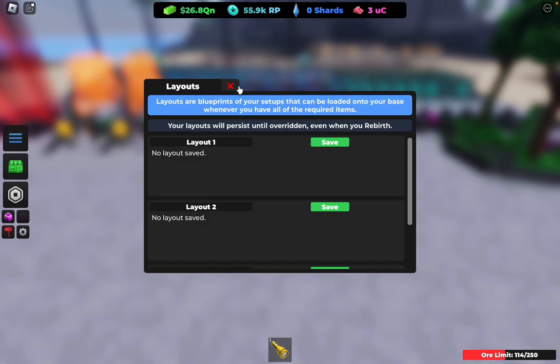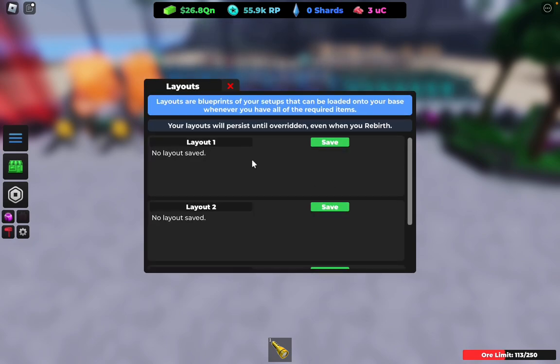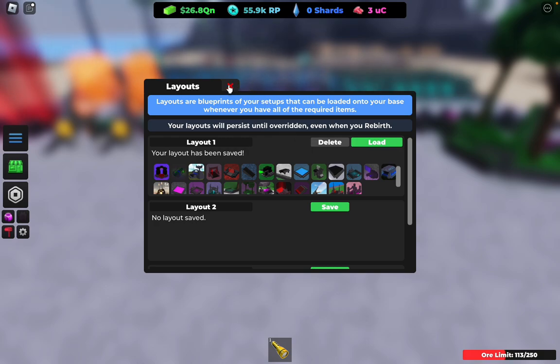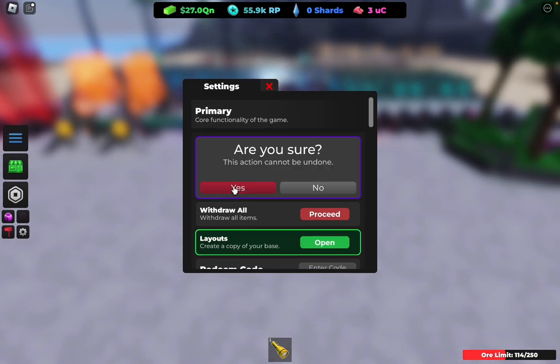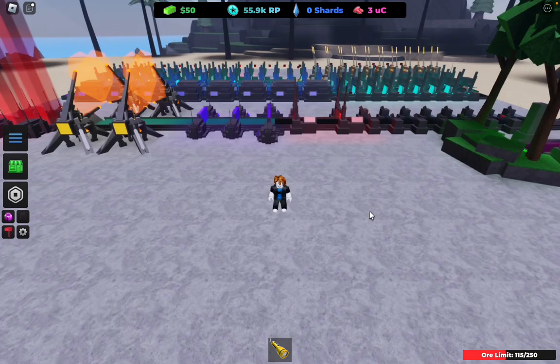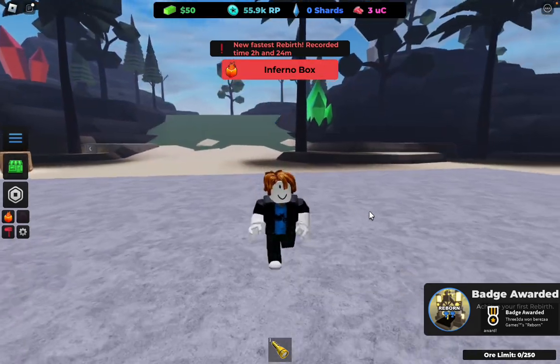Press L if you're on PC. If you're on mobile, go to the settings gear, then go to layouts, then open and save it from there. Just save the layout, and then you want to reborn — 3, 2, 1. And that's how you reborn in this game and get through your first life.